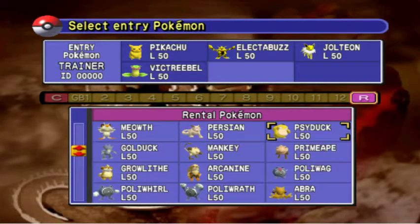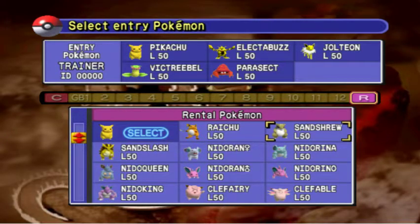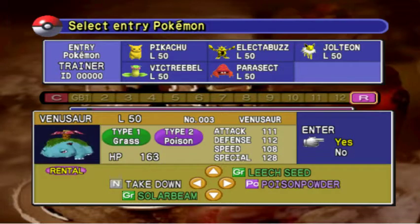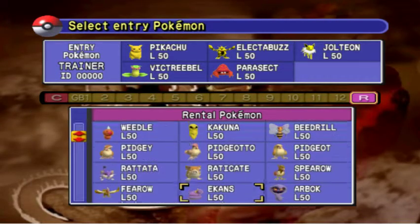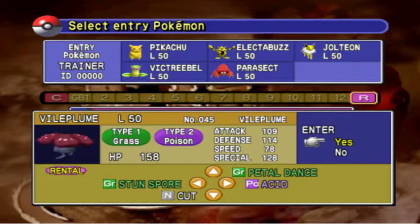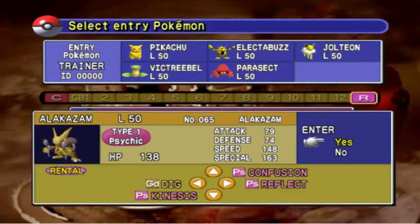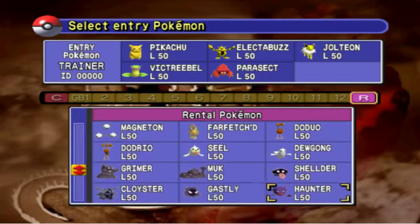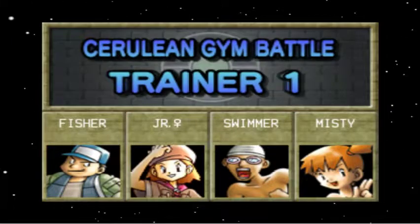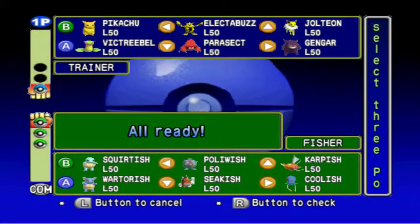Mega Drain? That can't hurt. Parasect — why not? Let's go one more. We just need Solar Beam, Razor Leaf... Hm. Loplin, maybe? Petal Dance, Stun Spore — no thanks. We just need one more guy. Why doesn't he have Psychic? We should really have Psychic. Let's get Mr. Mime. He has Thunderbolt. We have kind of a weird team this time guys, but I think we'll be fine. It's all electric types for this. We'll start with our boy Pikachu, Electabuzz, and Jolteon. Pikachu sweep? Let's hope for it.